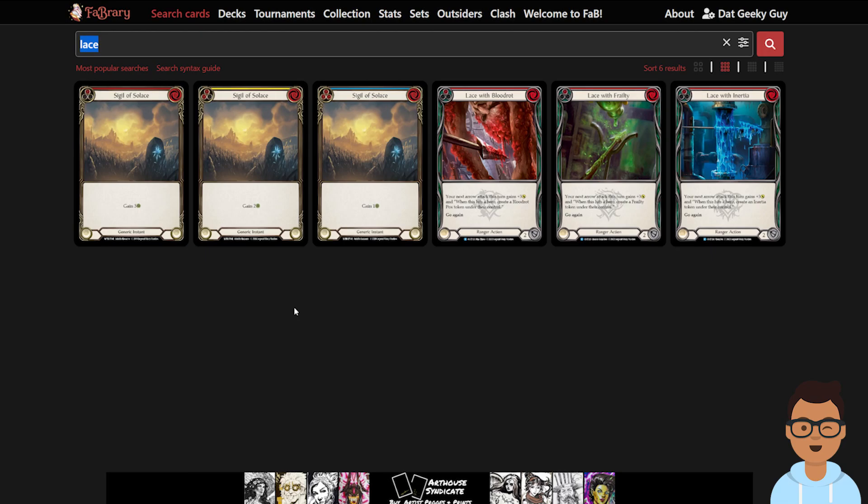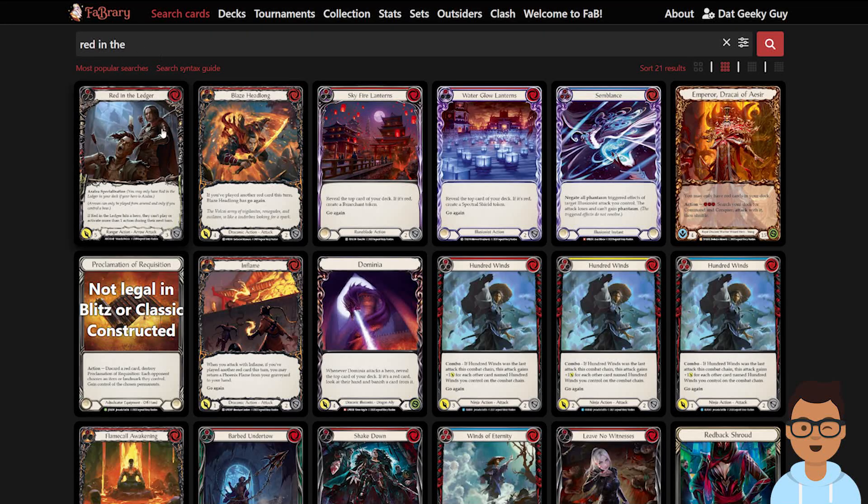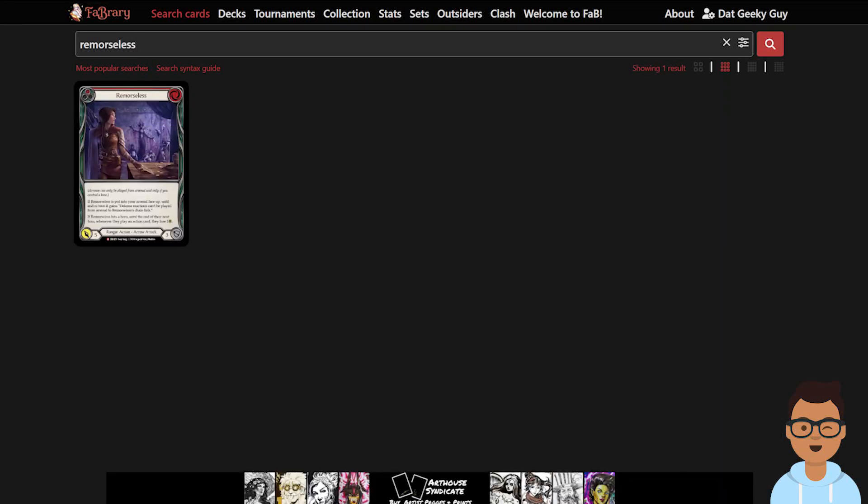We need to understand the cards that Azalea runs, such as Red in the Ledger and Remorseless. These are cards that really punish you for going wide, and Katsu really wants to go wide. So these cards disable that ability.